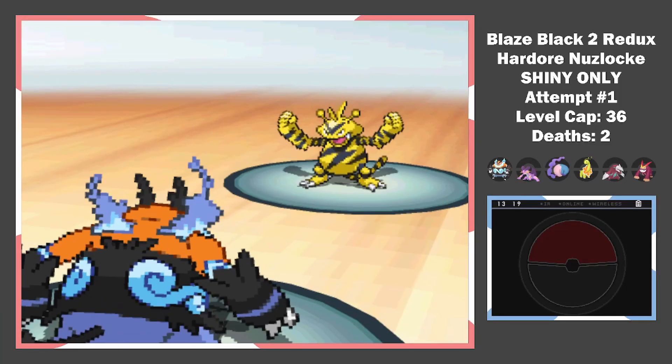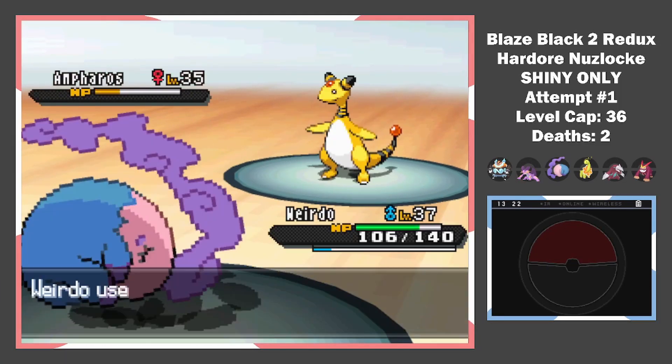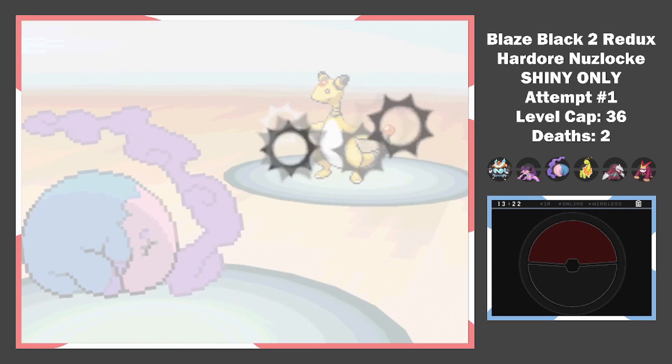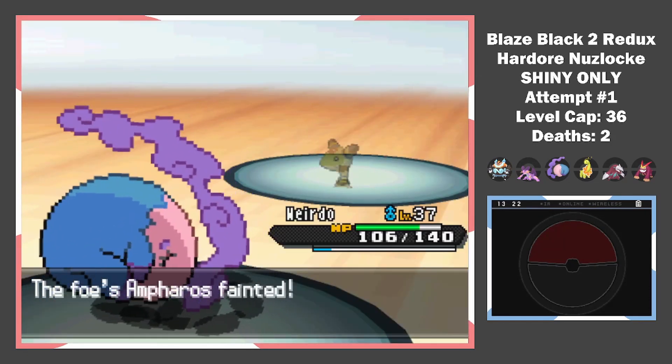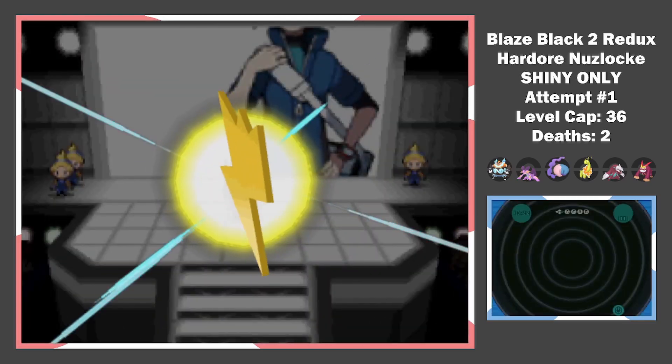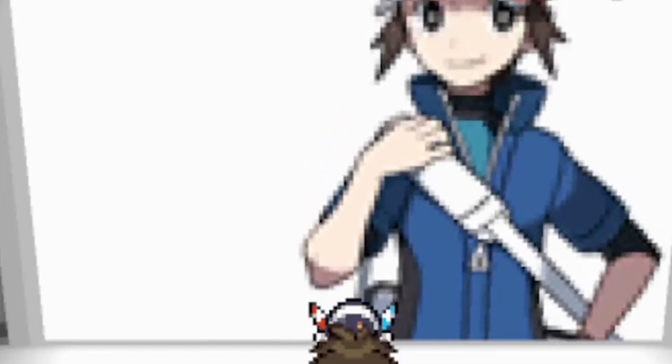I barely survive with Pigo and fire back a Bulldoze — that was close. Her last Pokemon is Ampharos. I switch my Musharna in, who eventually thaws out and takes out the sheep-giraffe-dragon thing. That's badge number 4. Look mom, I'm on the big screen!